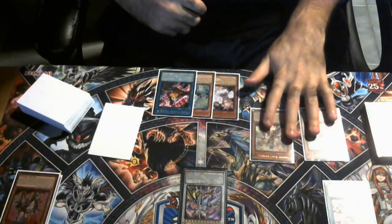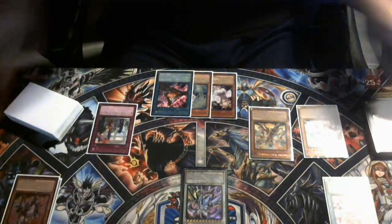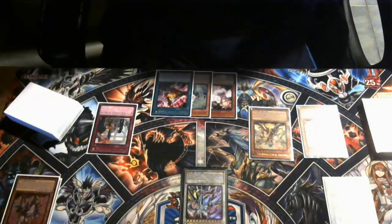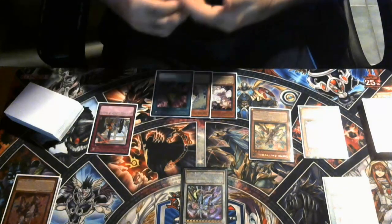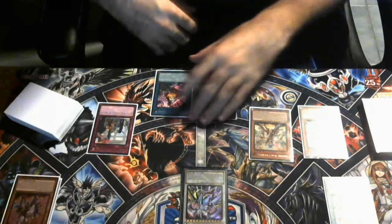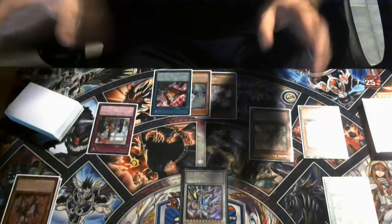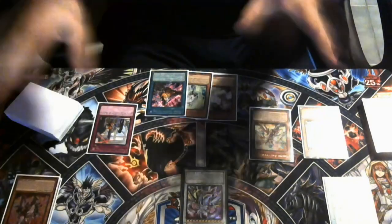You might think this is a basic board, but we've got two monsters loaded in the back, Ash and Veiler as interruptions, plus a potential third with TC Boo, which hurts so many meta decks. On the opponent's turn, these traps can only activate in the main phase. I like to wait until they've committed to an actual card in case they drew Imperm — we don't want them Imperming us. If they summon Fenrir, we have Veiler to negate its banishing effects.